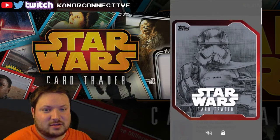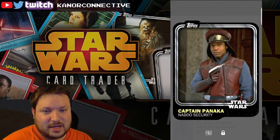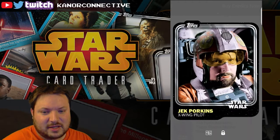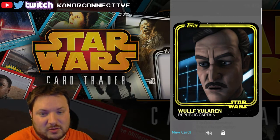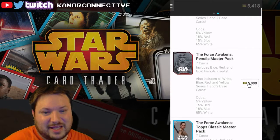We are in our final two packs. We got Panaka — seems like we got a lot of Panaka this time — yellow Han, very cool, Mon Mothma, Nexu, Porkins. A new one — awesome, a new yellow Wolffe and new Gunray. We are on our last pack here.